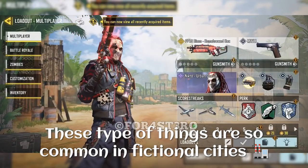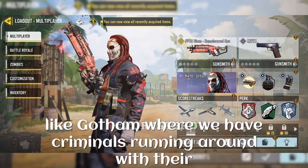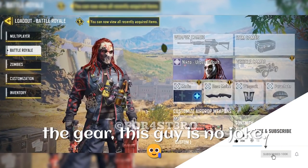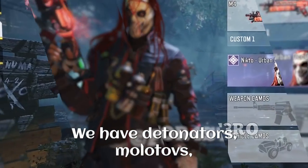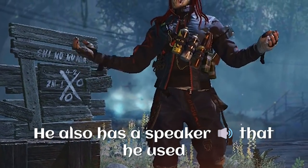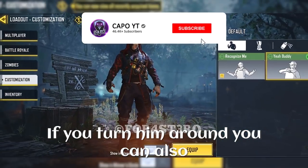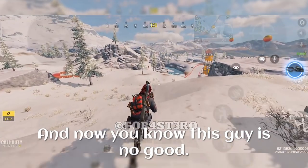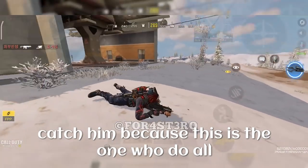The skin is called Urban Occult. These types of things are common in fictional cities like Gotham where criminals run around with their own beliefs and leaders — it's something like that. And if you take a look at the gear, this guy is no joke. He has detonators, molotovs, spray cans, and two brass knuckles. He also has a speaker that he used to command his followers — he could be a gang leader. If you turn him around you can also see a whirl can and two more molotovs. This is probably the reason why Captain Price tries to catch him because he's the one who causes all the chaos.